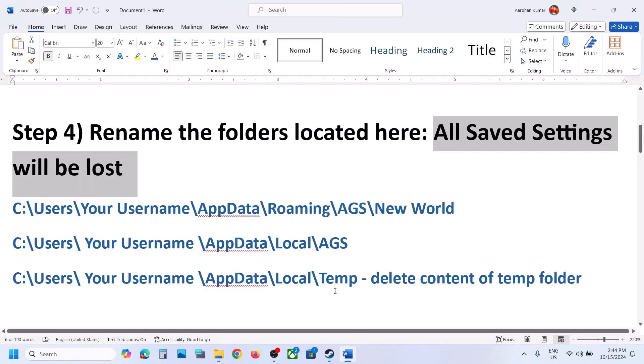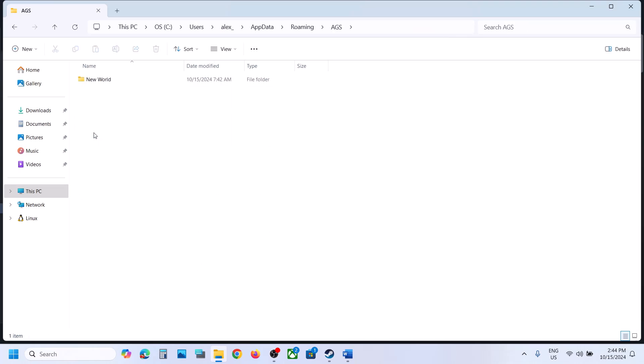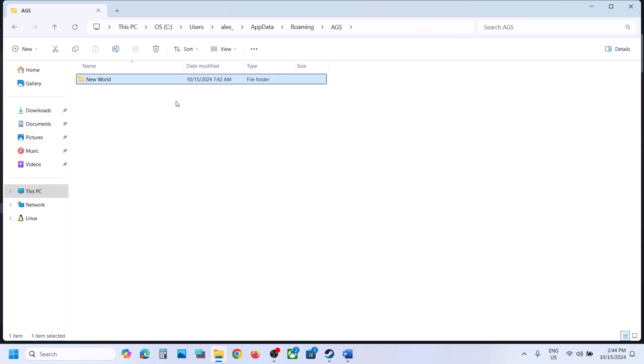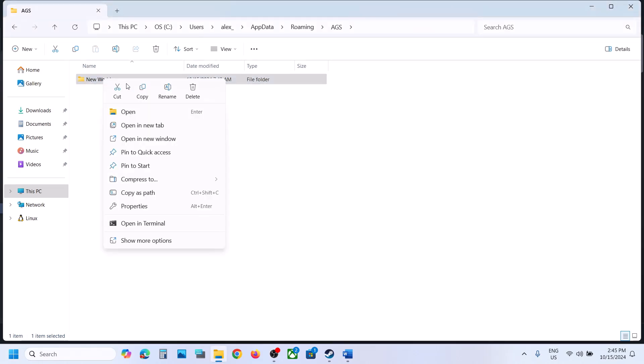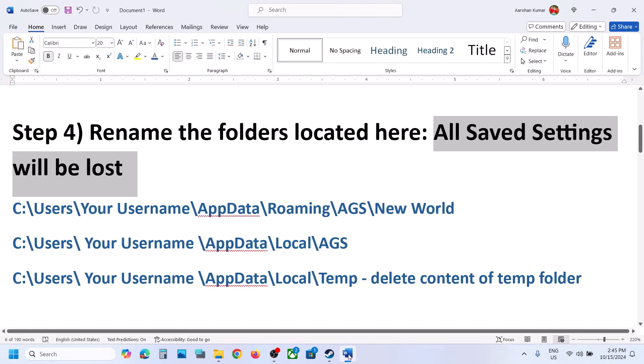Once you open the AppData folder, open Roaming and then the AGS folder. Here you can see the New World folder. Make a right click on New World and rename it — for example, rename it to NewWorld.old. Then launch the game and check.